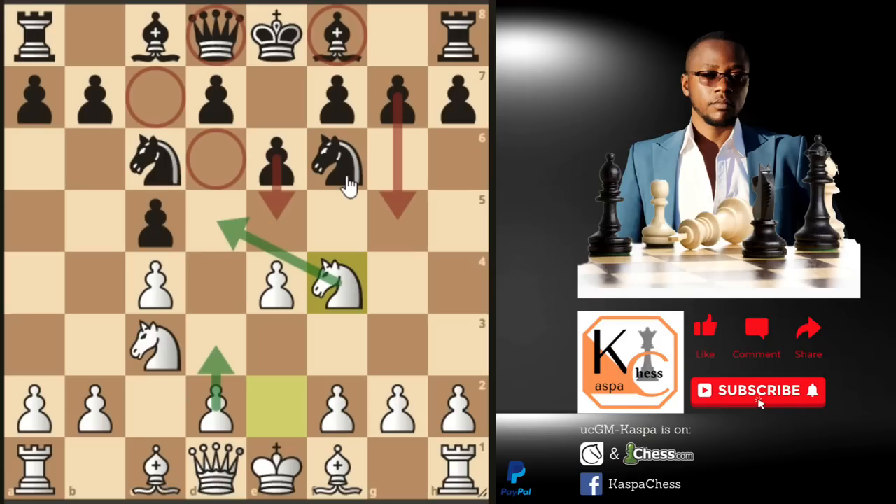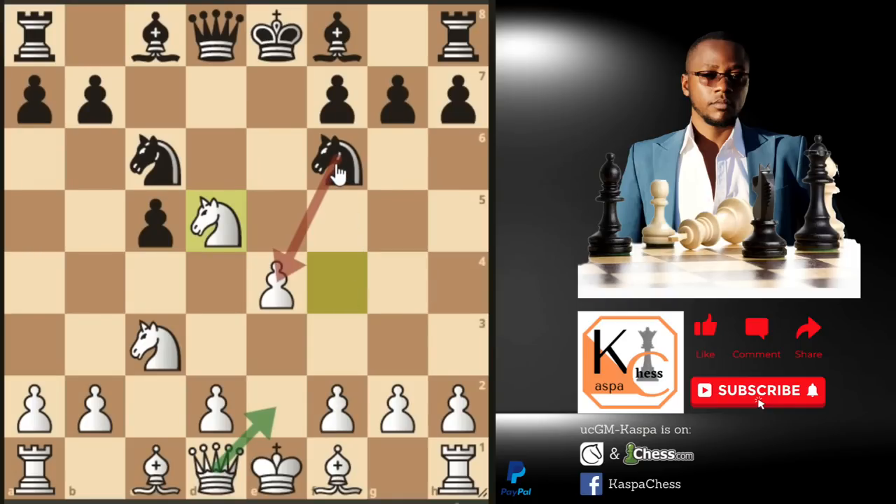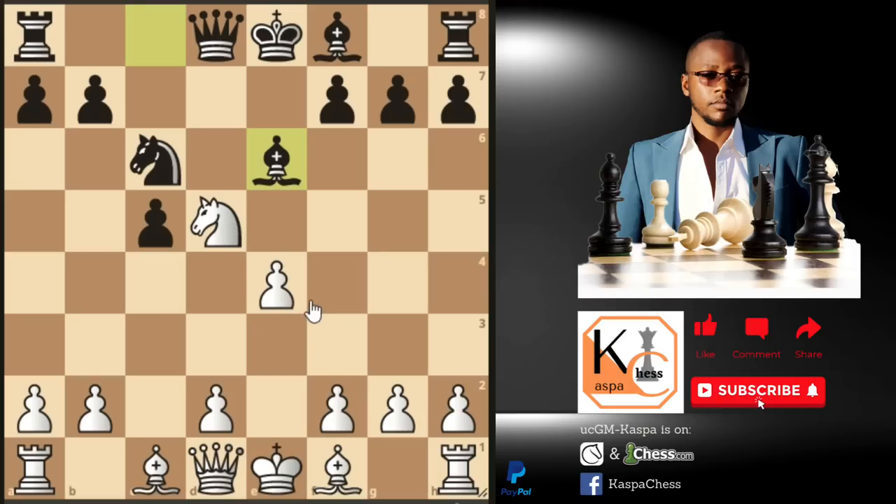If black becomes stubborn and plays pawn to d5 anyway, we are going to capture that pawn with our c-pawn. And if e takes on d5, we capture back with our knight which was sitting on f4. Note that black's knight cannot capture on e4 because we are going to pin the knight with our queen to e2. The most sensible move for black is knight takes on d5, after which we play knight takes on d5 as well. If bishop e6 attacks our knight, we put our bishop on c4, protecting our knight twice.